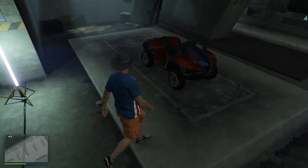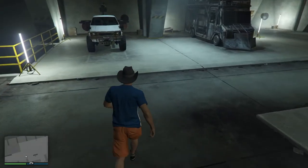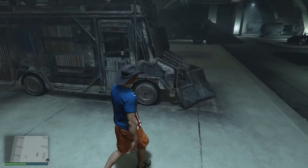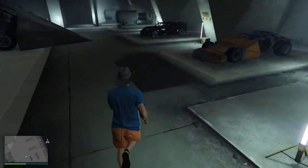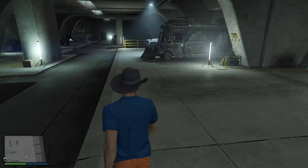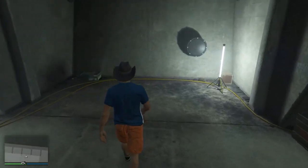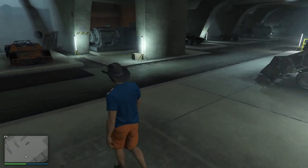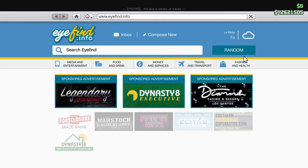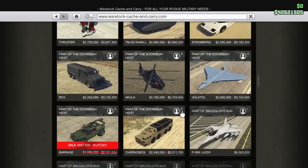So you have your Aqua Blazer, your Knight Rider, your Rooter 2000 thingy, a Technical Aqua, the Boxville, Ramp Buggy, Rocket Voltic, Phantom Wedge — and there's kind of a spot here. I've held off because the thing that fills the spot isn't that expensive in the grand scheme of things, but I knew it would be on sale someday. And that day was yesterday, but it's still on sale.